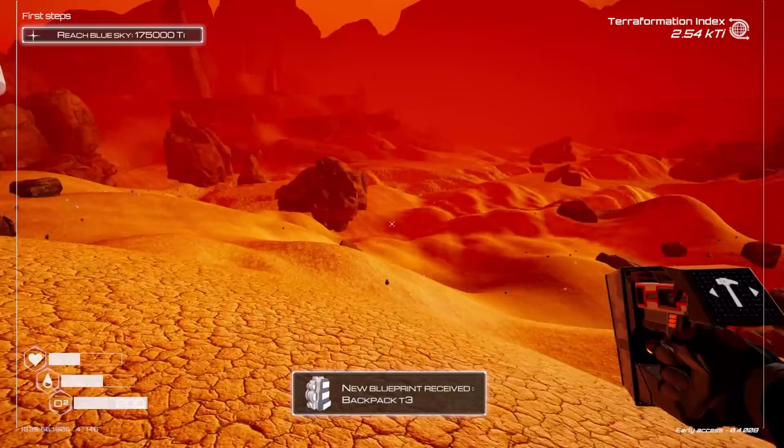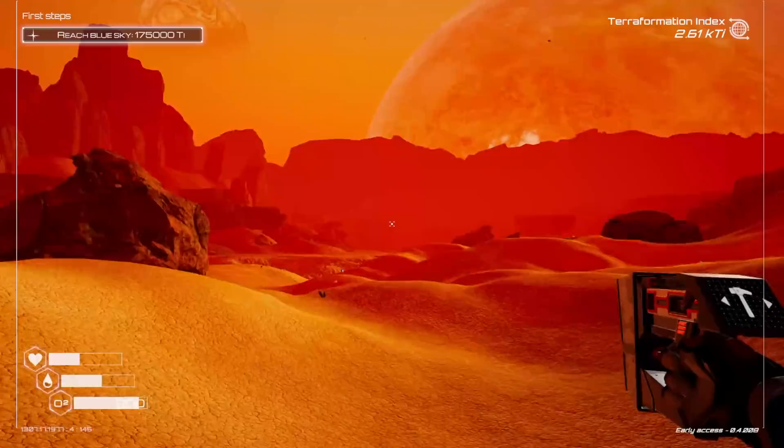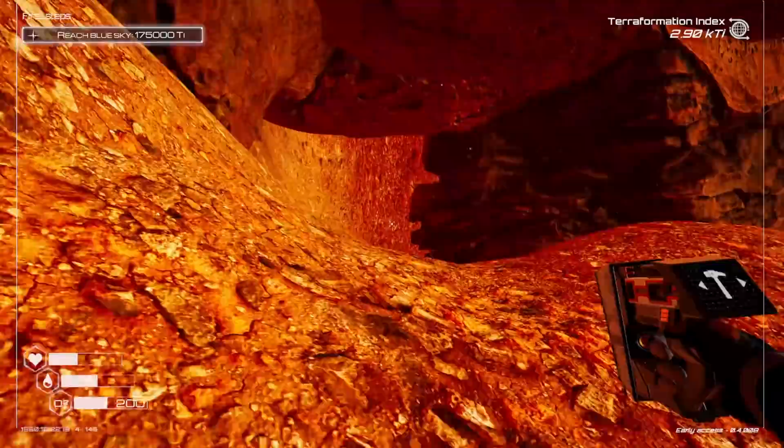Hey look at that — backpack tier three unlocked, heck yeah! Let's make our way this way. I probably should have eaten and drunk something before leaving, but we're fine. I think there's a cave right here — is there one? No, darn, it's just a regular crate. Nothing amazing.